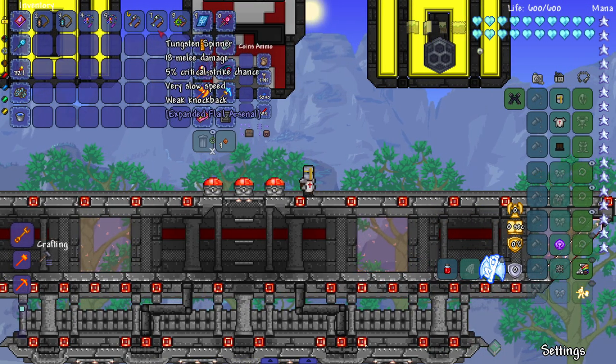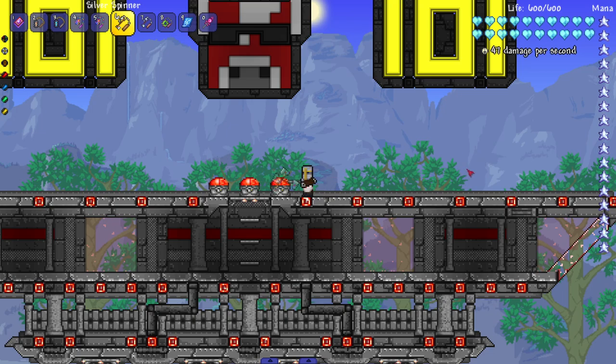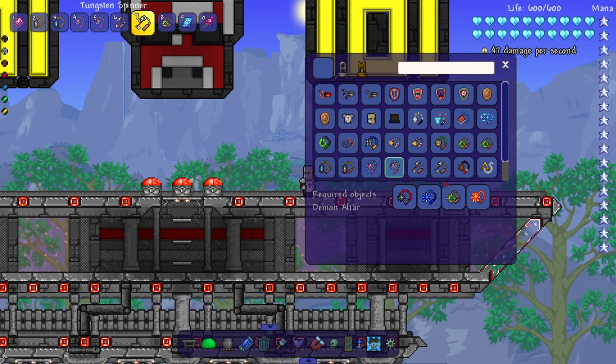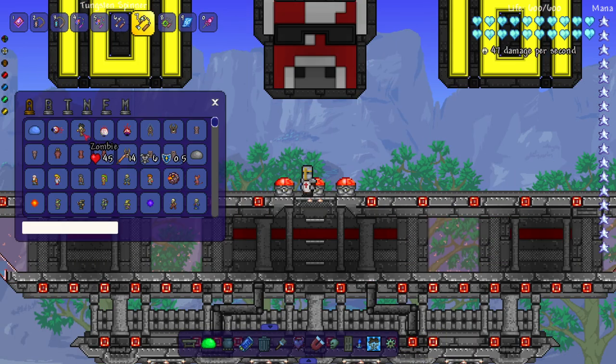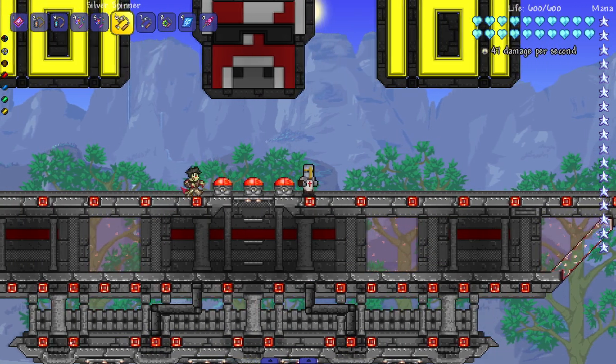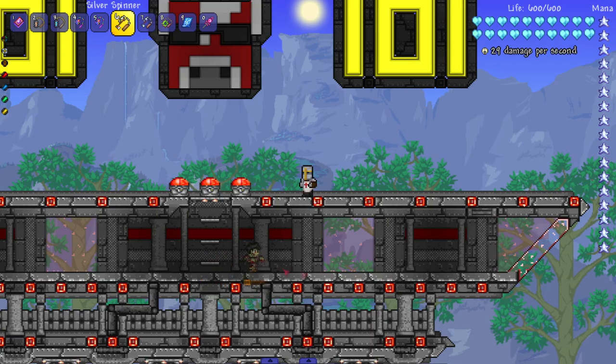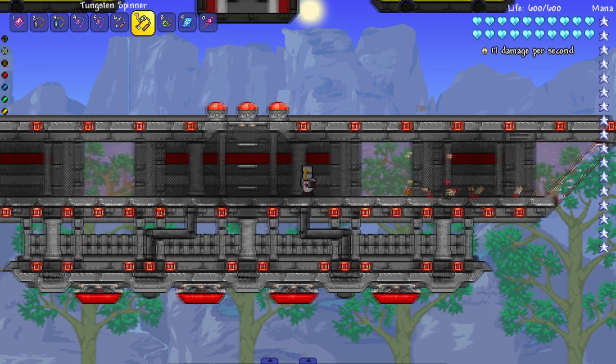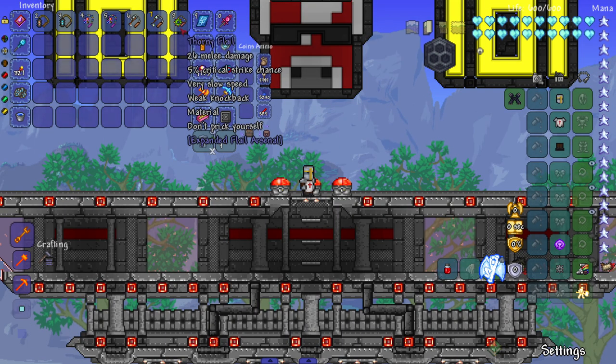The recipe is chains, silver, chains, and tungsten. Let's see the Silver Spinner in action first. Then we'll hit some enemies with the Tungsten one. And on to the last of this first set - the Thorny Flail. Don't prick yourself!